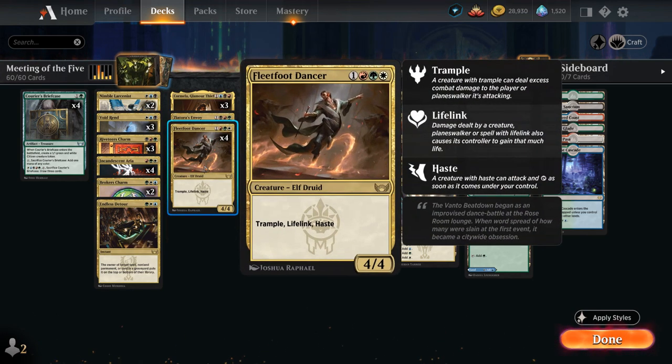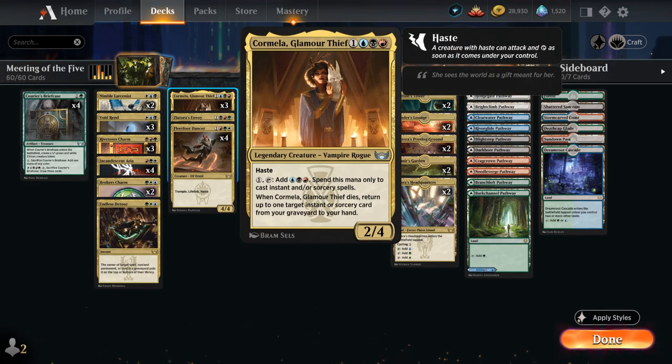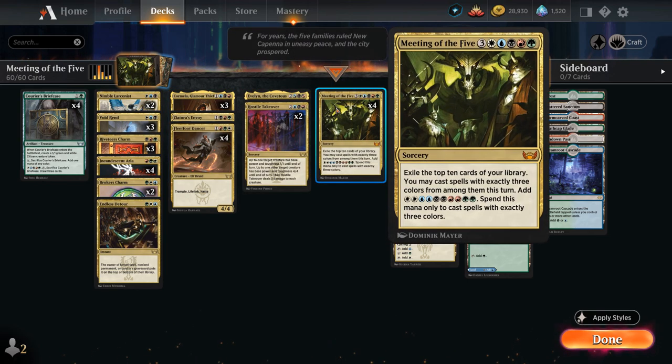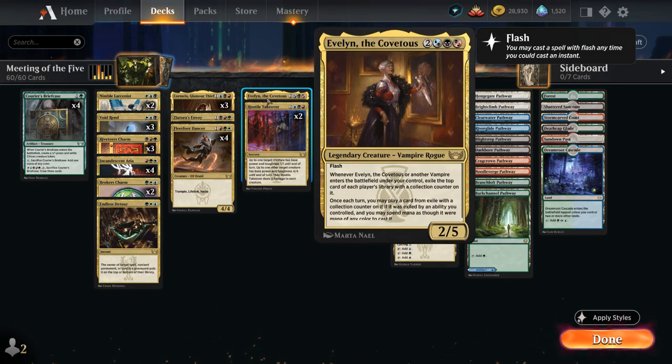At four mana, we have most of our win conditions. Full playset of Fleetfoot Dancer, a 4/4 with trample, lifelink, and haste — good against aggressive decks. One Ziatora's Envoy, a 5/4 trampler that provides card advantage when it connects, and can be blitzed for five mana. Then the Glamour Thief, a 2/4 with haste that taps to add blue-black-red mana spendable only on instants or sorceries — helping us ramp into Meeting of the Five ahead of schedule. When Glamour Thief dies, we can return an instant or sorcery from our graveyard to hand.